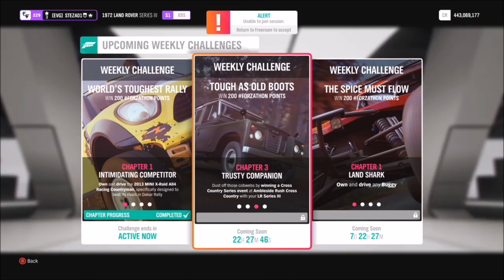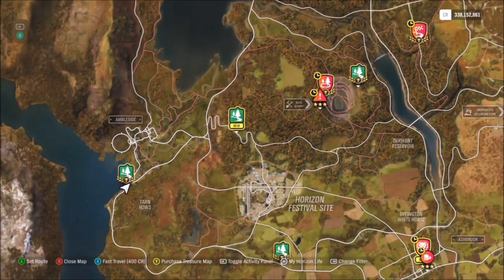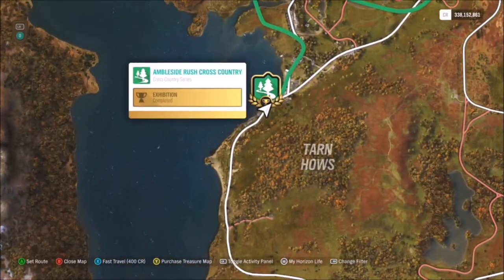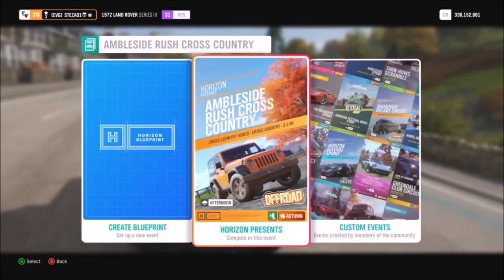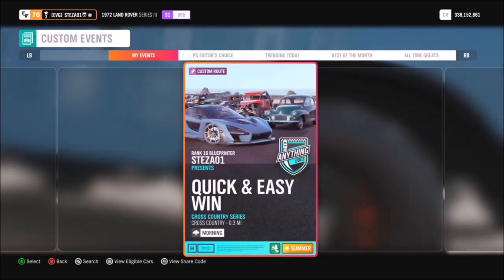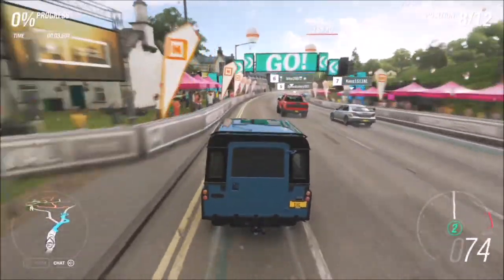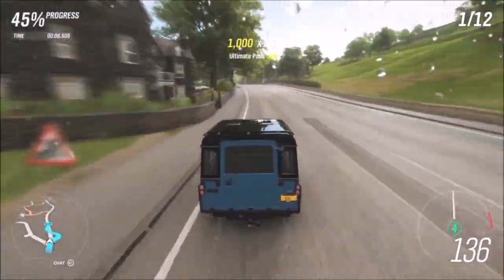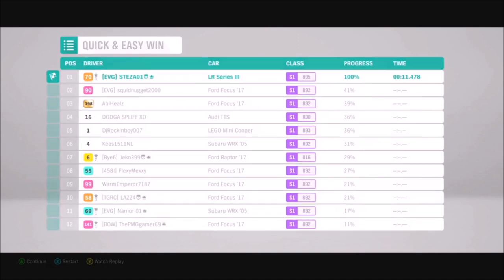The next challenge wants you to win a cross-country series event at the Ambleside Rush cross-country race with your Land Rover. This race is located in the bottom-left corner of the map. Go to Solo, hit Custom Events, and type in the share code six double-two three double-eight two seven five — it will bring up my race called 'Quick and Easy Win.' It's a straight shot to the finish line where the AI go off up a hill into a brick wall, and it'll only take about 10 to 11 seconds to complete depending on your tune. You can do it on whatever difficulty you want.